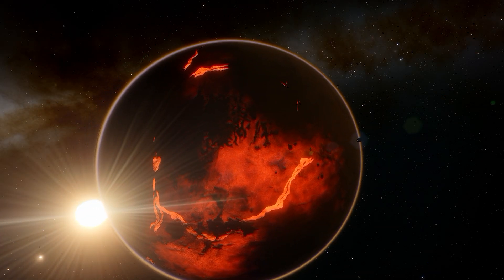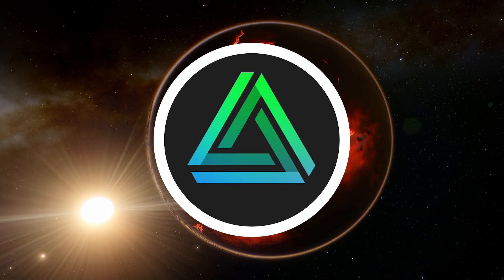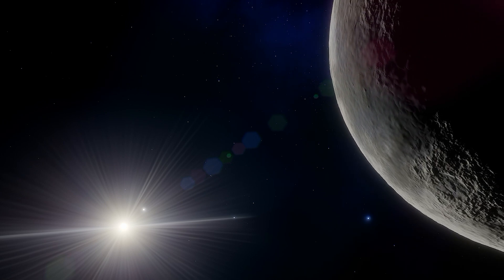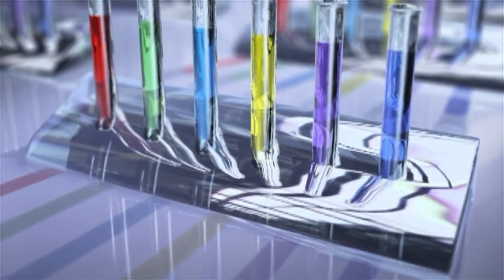Well hello there everybody and welcome back to Project Aespa. My name is Yee-Gee and in this series I walk you through my process of worldbuilding my world Aespa, with today's focus being on the second planet orbiting my main star, Salkin. This is going to be a chemistry heavy episode so try not to break bad and let's dive in.